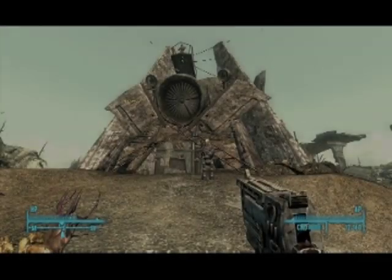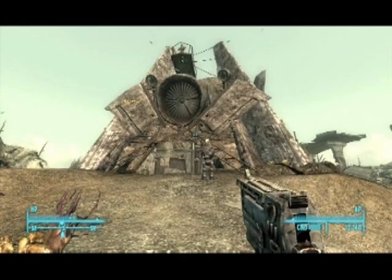Welcome to the Fallout 3 Strategy Guide for Rebelink Walkthroughs. Here we are at Megaton. Before we go in, we're going to do something else first. I wanted to touch base on money and armor/clothing real quick, since we've already talked about perks and skills.